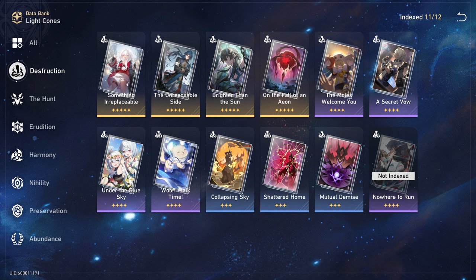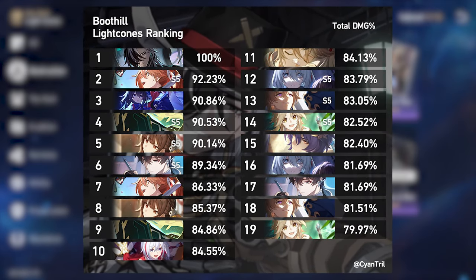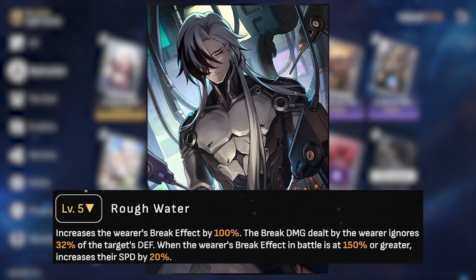Now onto light cones. Rather than a separate video, a damage percentage chart covers each option. Starting with the signature light cone: all of its damage boost comes from break damage, with a difference of just over 25% compared to standard light cones, so you gain massively on each break. At zero pocket trick shots — which is how many you'll have going into Memory of Chaos — the gap is moderate, but once you gain three stacks, the difference between the signature light cone and every other option is staggering.